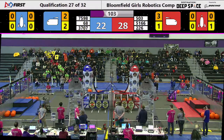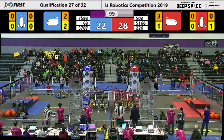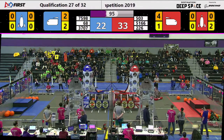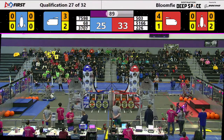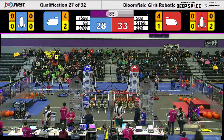They're going to go towards the middle level of the rocket. Frogforce drops theirs, but the Fabricators have their backs. They get theirs on — two points for the Red Alliance. Hammerheads, not looking to be moving down in the rankings, has scored another cargo. The Red Alliance does have the lead, 28 to 33.